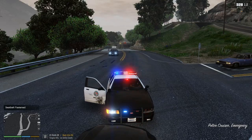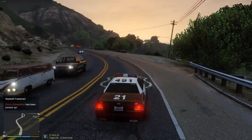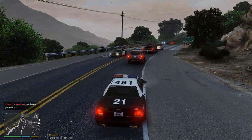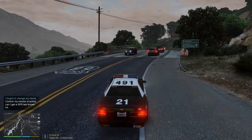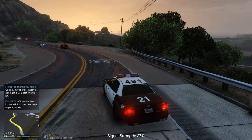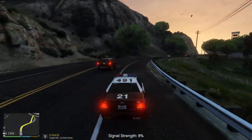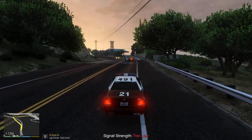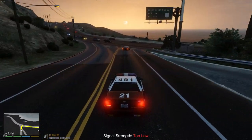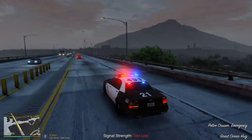We've had two pretty eventful calls. Let's head back to Sandy Shores — that's where we started. We shouldn't do an illegal U-turn because we're the police. Possible stolen vehicle on Route 68 — you know what, why not. I forgot to change my name. Affirmative. This guy is super far away. This is gonna be the last call of the day for us — it's heading into night, so we're gonna have to be pretty careful, especially in the Mount Chiliad region. We're heading into the swamp area.